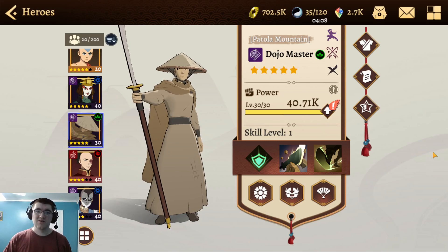Hello everyone, welcome back to Avatar Generations. Today we are going to be discussing the Dojo Master. This guy is an original character for Avatar Generations and was available in the powerful opponent's banner, which used the green tickets if you have any of those, and had a pity rate of only 10.